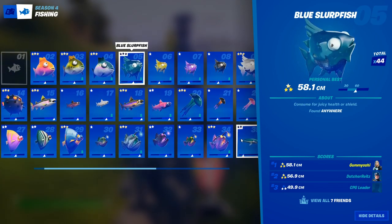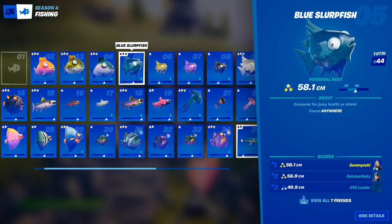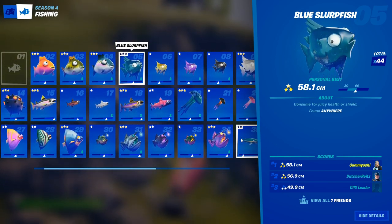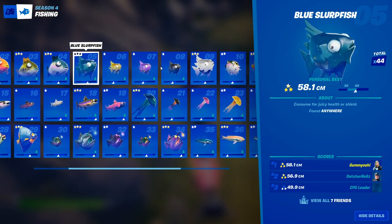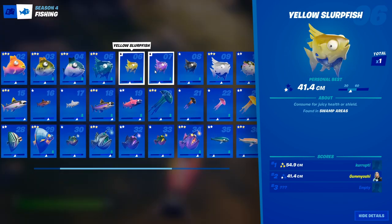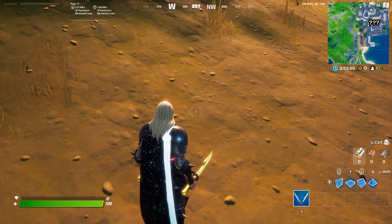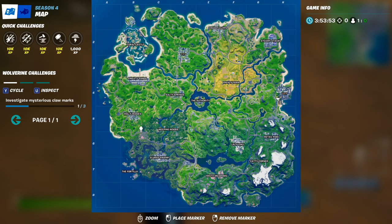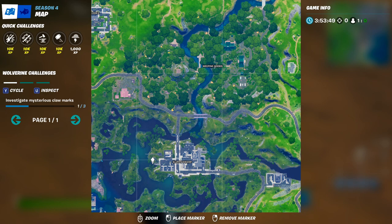Next up, we have the slurp fish. Slurp fish are the first fish that you will actually need to go to regional areas to catch. The blue slurp fish, just like the floppers, can be caught anywhere. But once you start getting into the special variants, it gets a bit more difficult. The yellow slurp fish can only be caught in swamp areas — specifically the Slurpy Swamp spot. If you go anywhere down into that swampy area and find a fishing hole, you will have a chance at catching the yellow slurp fish.